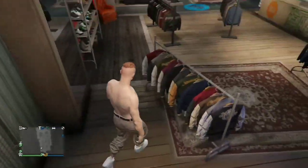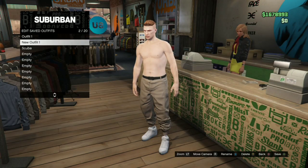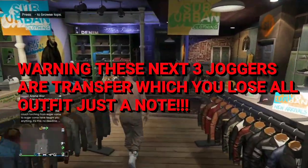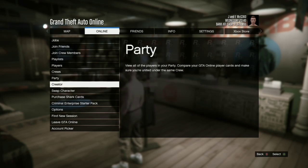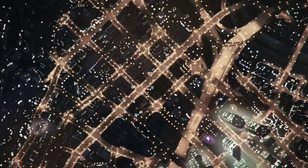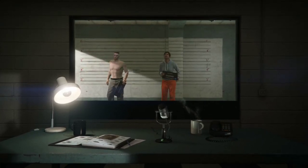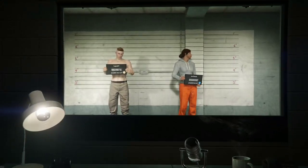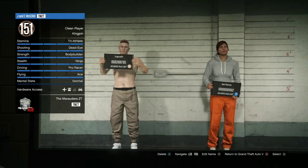Next I'll show you how to get gray joggers. This is a transfer glitch. If you don't want to do the transfer glitch, you can do the facility heist one — unfortunately you need a setup and a friend for that, and the link is in the description below. The transfer glitch version isn't the real gray joggers but it gets the job done.